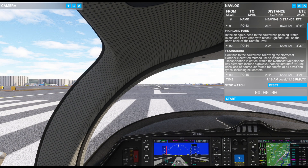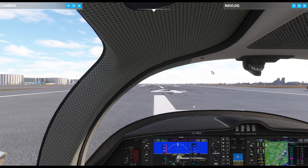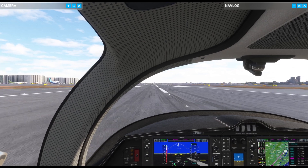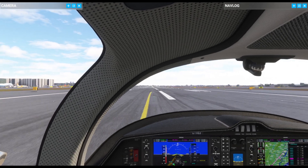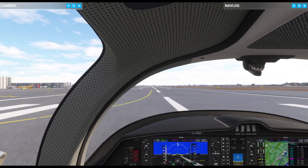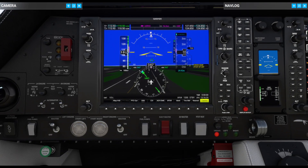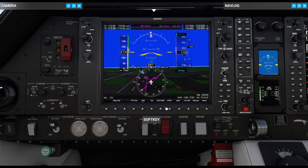Now that that's done, let's go ahead and get one notch of flaps in here. We'll get full power, disengage the parking brake, and get rolling down the runway. Once we get into the air, I do need to remember to set my CDI to GPS because I always forget that. I should have set my takeoff trim before but I forgot again. That's all right, we'll get off the ground. It's taking off now. Get our landing gear up — landing gear is up, flaps are up, pitot heat is on, CDI is now set to GPS.